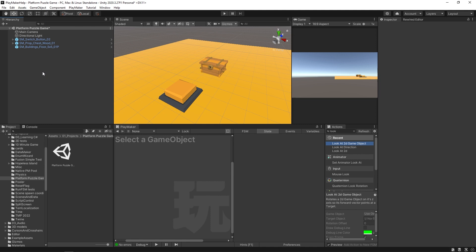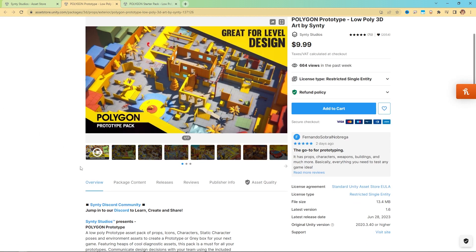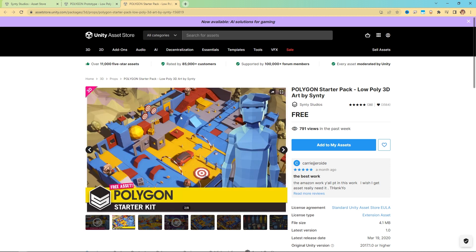These assets come from Cinti's Polygon Prototype Pack, which you can find on the Asset Store for about $10 — it's a great pack with a lot of useful assets for prototyping. There's also Cinti's Starter Pack, which is very similar and has a lot of great assets you can also use in building this project.